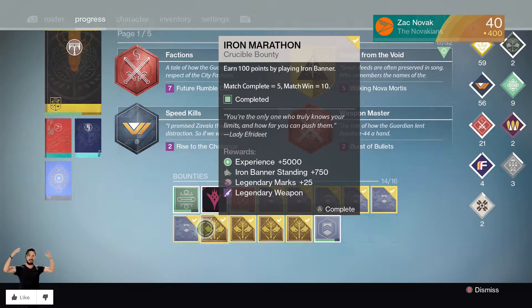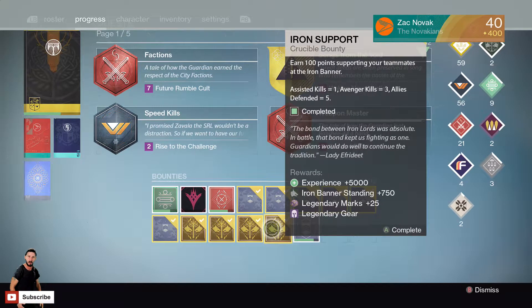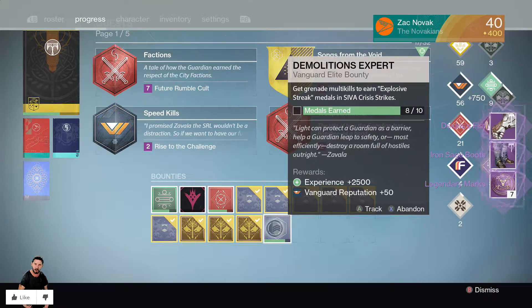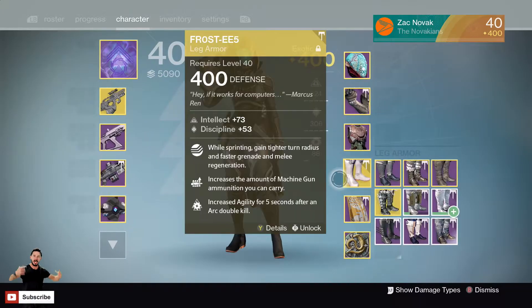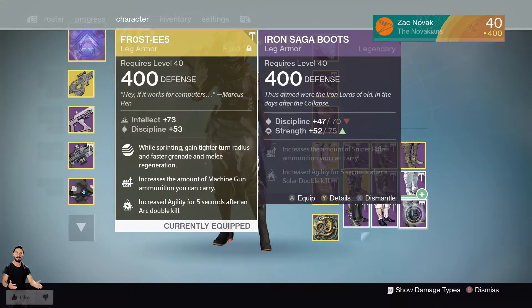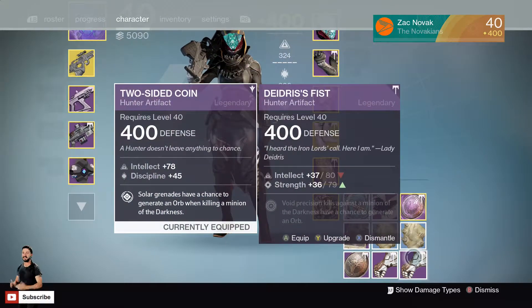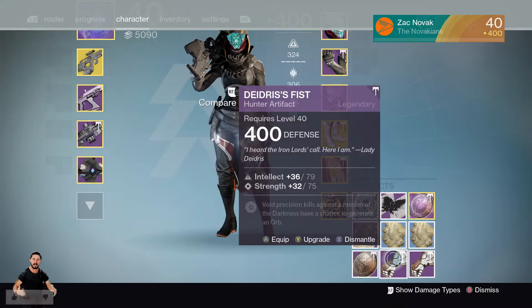I've also got Iron Banner bounties, all of them complete. Let's go through first with the Iron Banner bounties. What do we get from the first one? We get an artifact and some boots — that is pretty freaking cool. We got some 400 Iron Saga boots, that is awesome. We also got a 400 artifact, which I've already got one of.